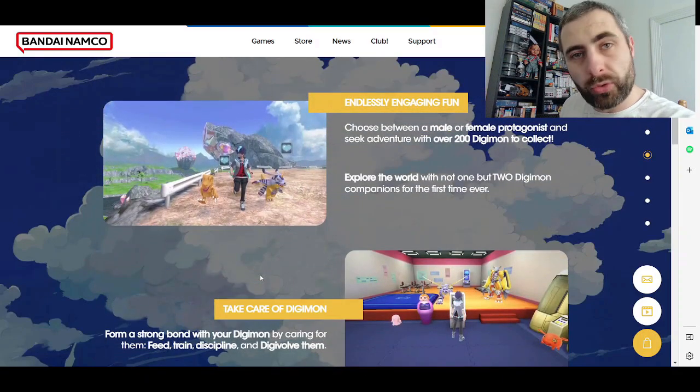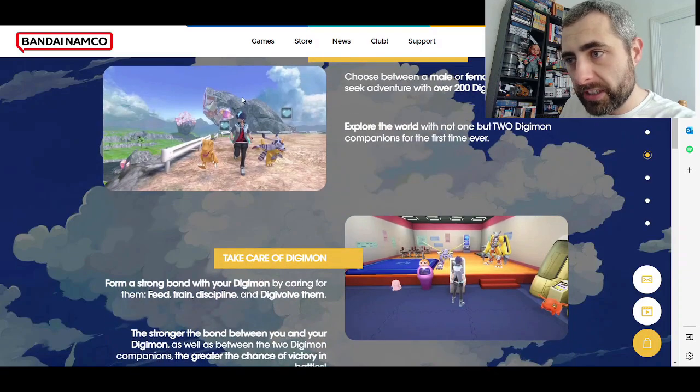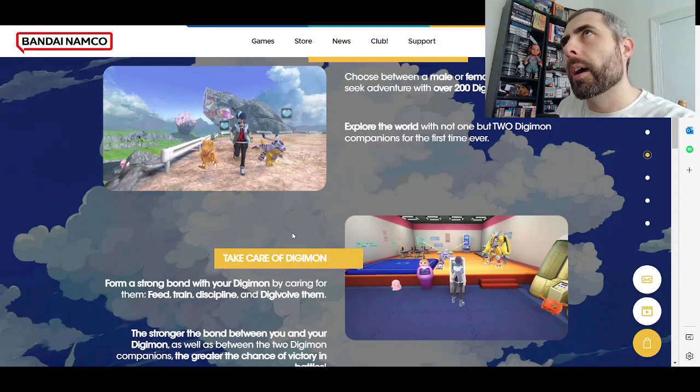We've got a few screenshots here showing off bits of the game. If you remember when the PS4 version came out, they actually remastered the whole game — they added new assets, new parts of the environment, and new Digimon. I'm really hoping that the Switch version gets more stuff like this, especially as it's coming to new audiences. I'm hoping they'll add more Digimon. The game actually had 232 Digimon, which for a World game is absolutely amazing — you couldn't really do much better than that.